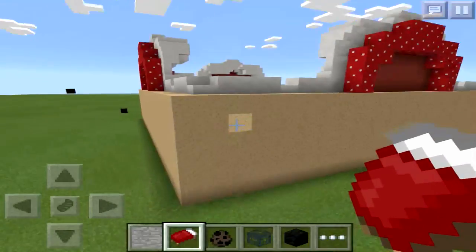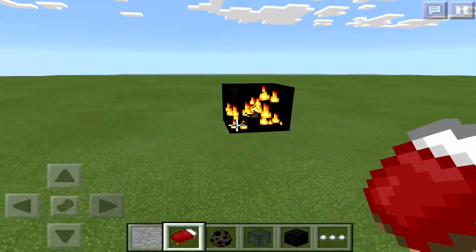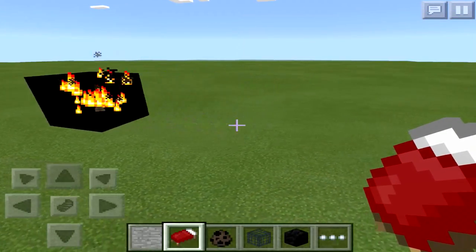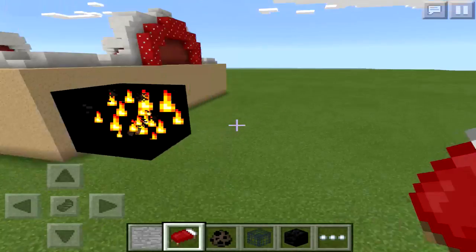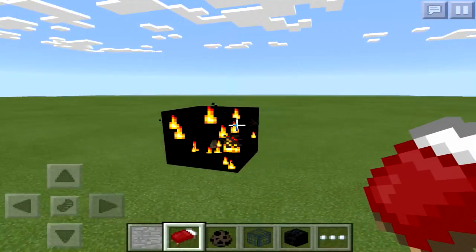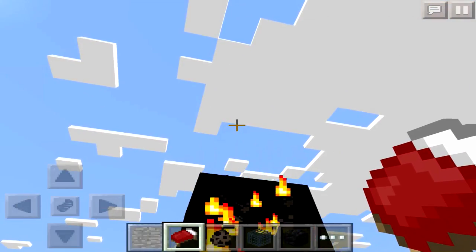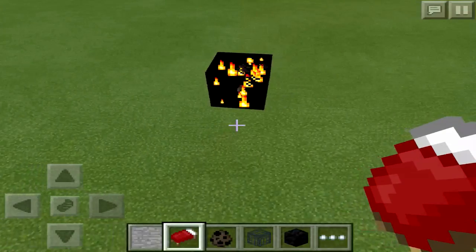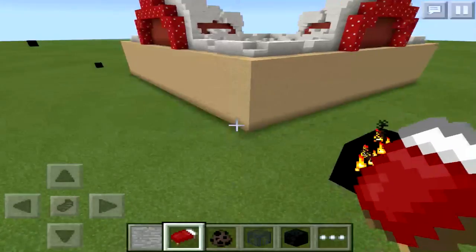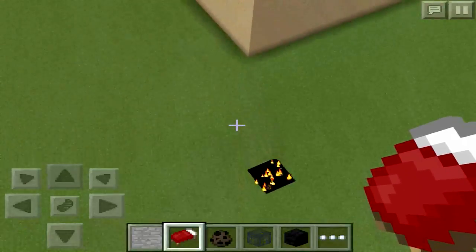Whenever invisible bedrock is placed you cannot actually go through it, even though it's not visible. Once you place invisible bedrock you cannot break it in any way, shape, or form — it's just there forever. That's kind of the little downfall to invisible bedrock, but anyway that is how you make black holes and fire particles here in Minecraft Pocket Edition.